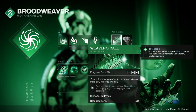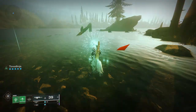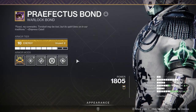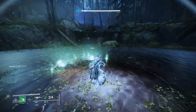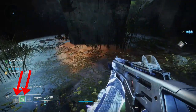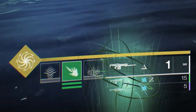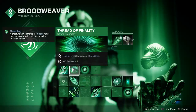Weave Walk alone gives us infinite threadlings when chained properly with Monte Carlo, but we have three other ways to create them. First, we have Weaver's Call — when using your rift, three threadlings spawn and all your charged-up threadlings from Weave Walk deploy. This does huge damage even in endgame content. This combination also gives energy back from our rift, taking advantage of Outreach and Bomber mods. With Reaper we'll even create an Orb of Power, and picking up that orb gives us armor charge to use with Grenade Kickstart, giving us a chunk of grenade energy back.